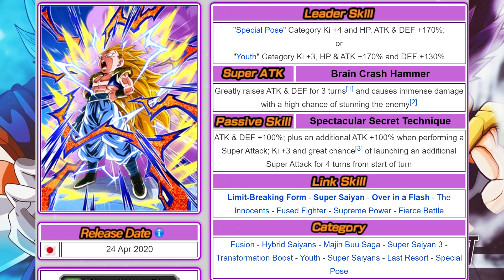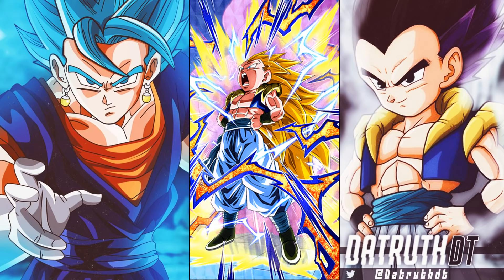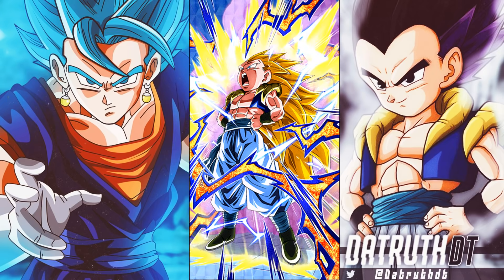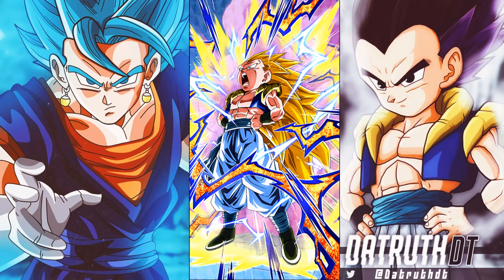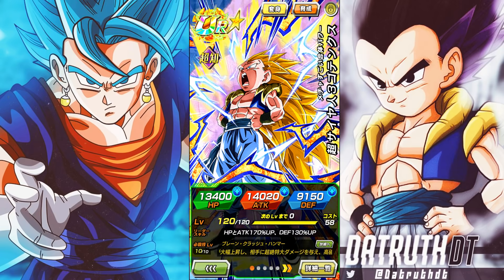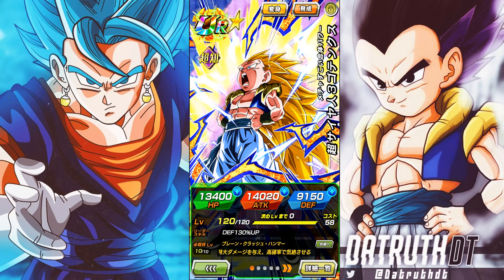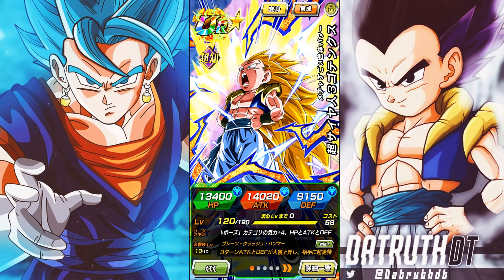Super Saiyan 3 Gotenks looks fantastic with his sticker effect — he's a really good card. I wouldn't necessarily recommend summoning for him right now on JP, especially if you've already summoned for Super Saiyan 3 Goku and Majin Vegeta. For global players, skipping those banners and saving for the Gotenks and Boo banners would probably be a great idea. But if you're able to get Super Saiyan 3 Gotenks or Super Boo out, they will completely dominate. At 55 he was hitting about five million — super good. Thanks for watching!